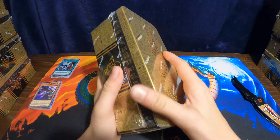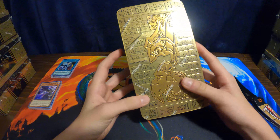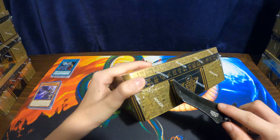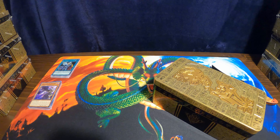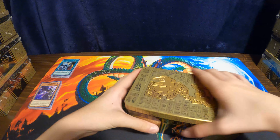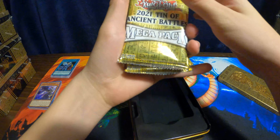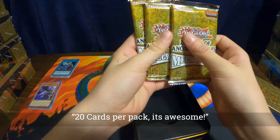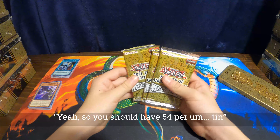It's Kyle from Shadow Fox TCG and I'm gonna open the ancient battle tin and try to beat Brad. Let's see — pop her open, let's get into it. Oh goodness, oh my gosh Kyle, let's put the knife away. Open this tin. Ten of ancient battles — mega packs, these are so cool. 18 cards per pack, so you should have 54 per tin.